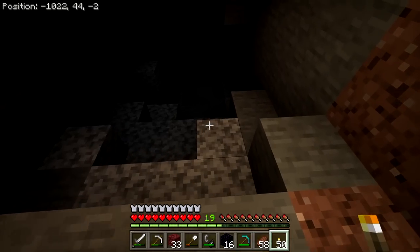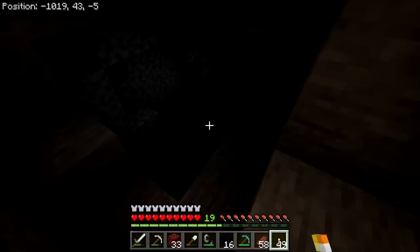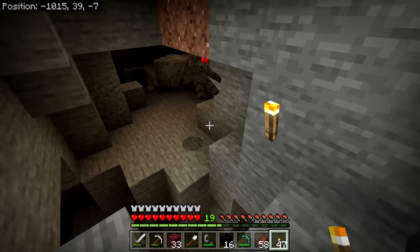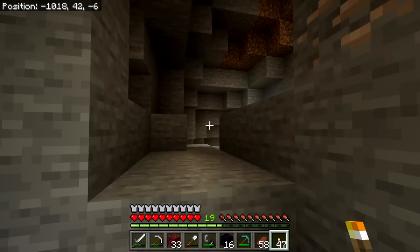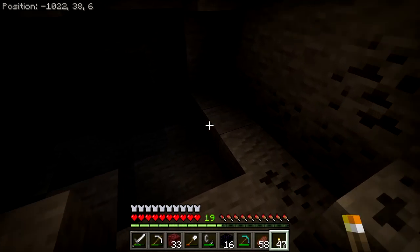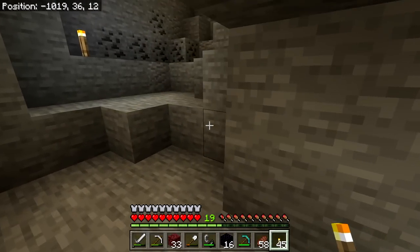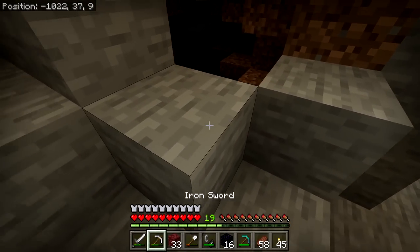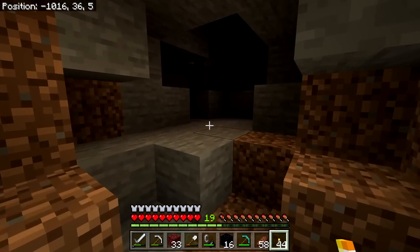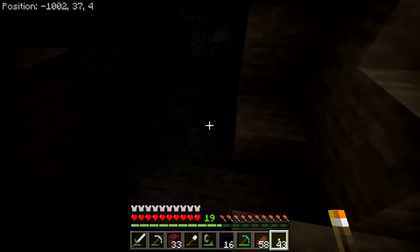There's some iron — well-lit iron. Some darkness over here, and a spider. Lots of different things to see, and then finally a dead end. Lots of places to explore — I'm sure we'll find plenty of iron and coal if nothing else. It seems like we might be able to get down to diamond range fairly easily in this cave system.